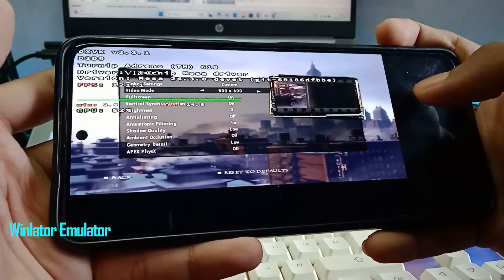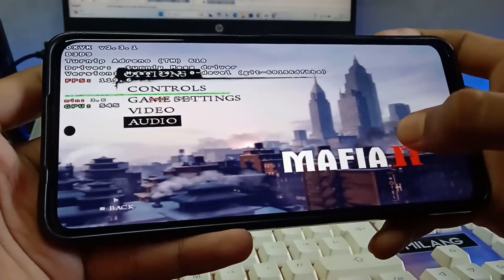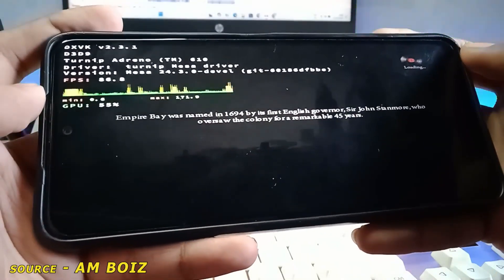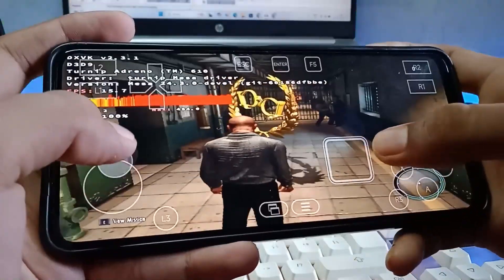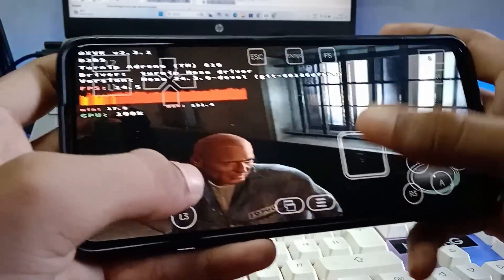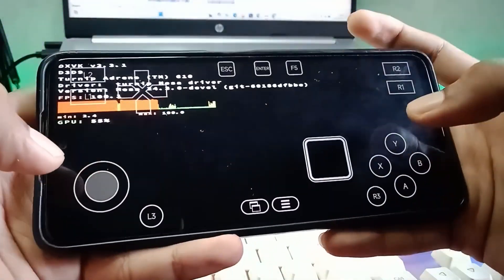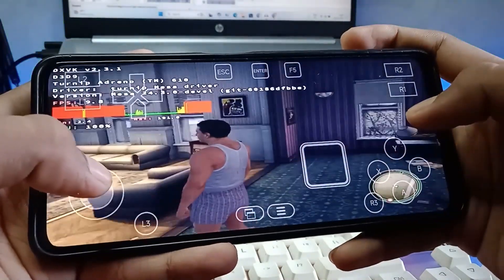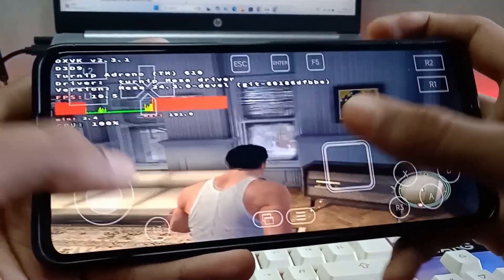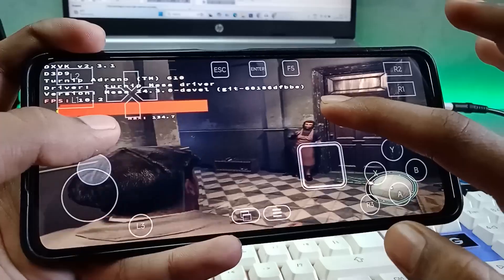Number 2 is Winlator. Winlator is an amazing emulator — it was the first emulator to play GTA 5. It's basically a virtual Windows emulator. There may be some difficulties in the steps to set it up, but once you understand them you can play easily. It works on high-end devices and you can play all PC games on it.